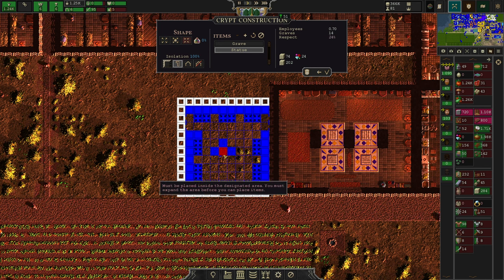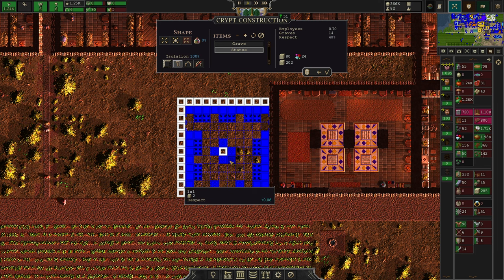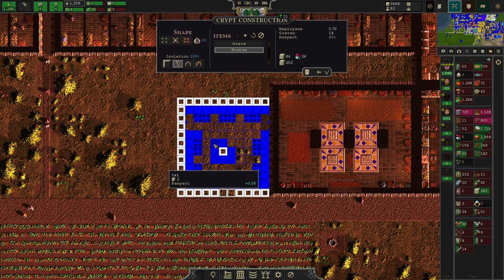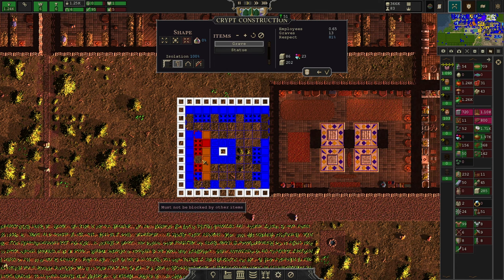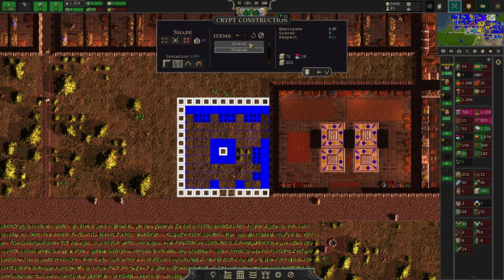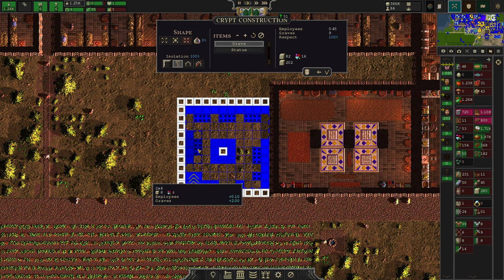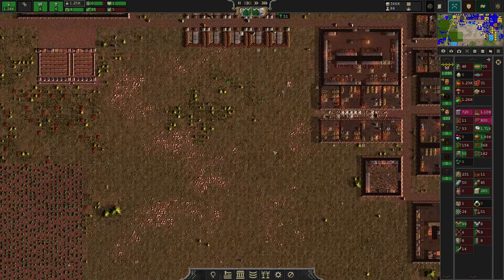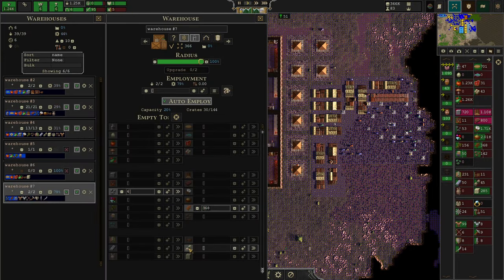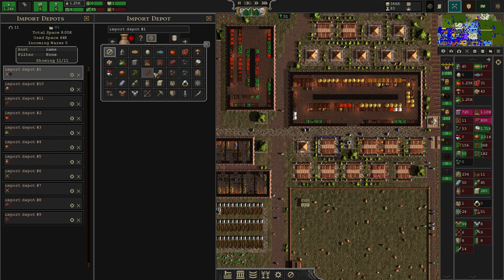Luckily the statues don't cost any gemstone, so at least that's something we can avoid there. But as you see, the statues also take up room in your building so you need to be careful about that as well. I'm reducing the total amount of graves on each end a little bit. Larger statues give more respect — that goes without saying. Let's pack it up like that. I'm not really a good person for optimized builds here, but that's not my job. We need to import gemstone for this to work, so we're going to assign one crate and see if we have an import station left — yes we do.